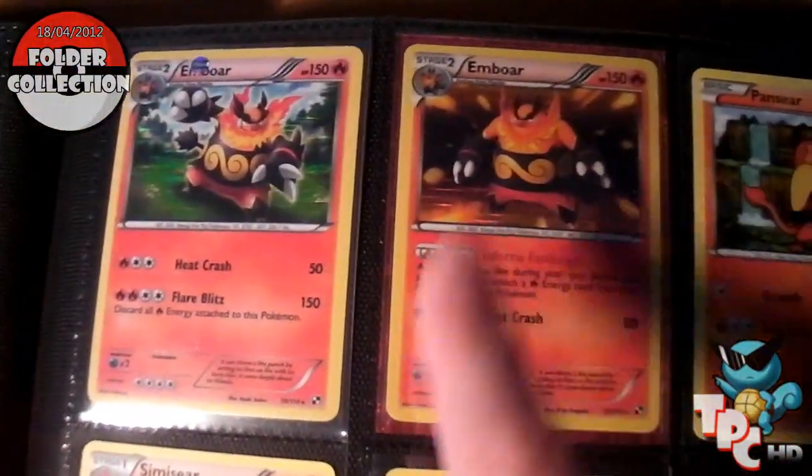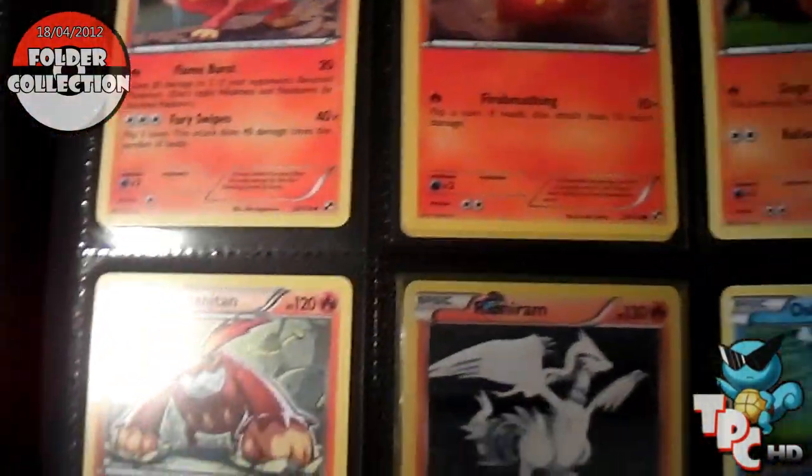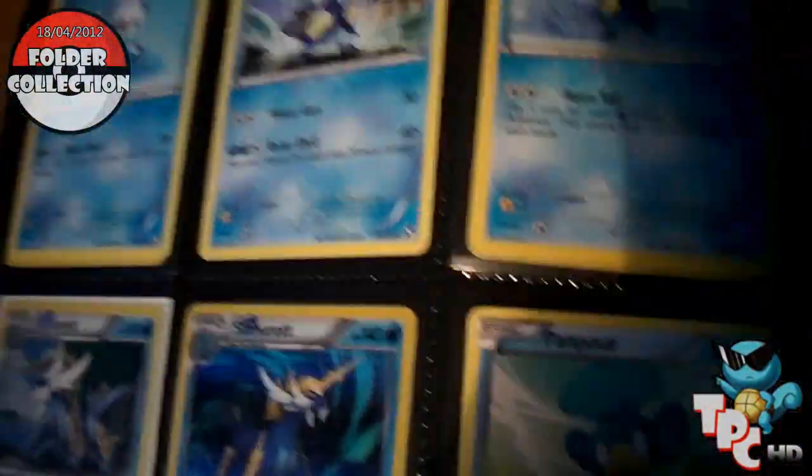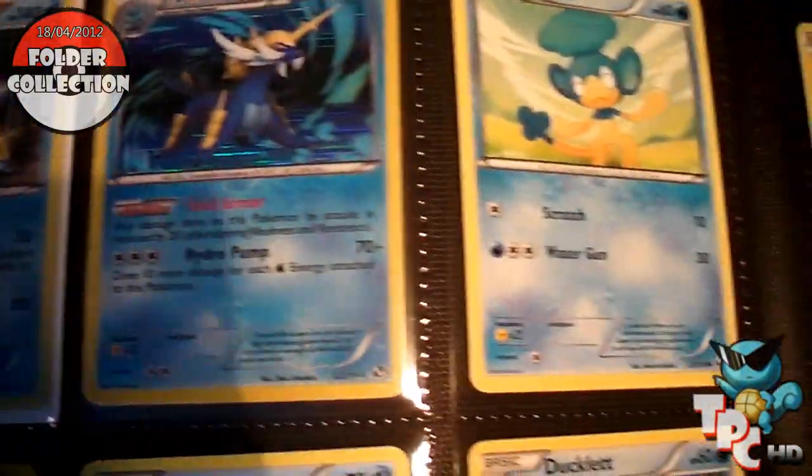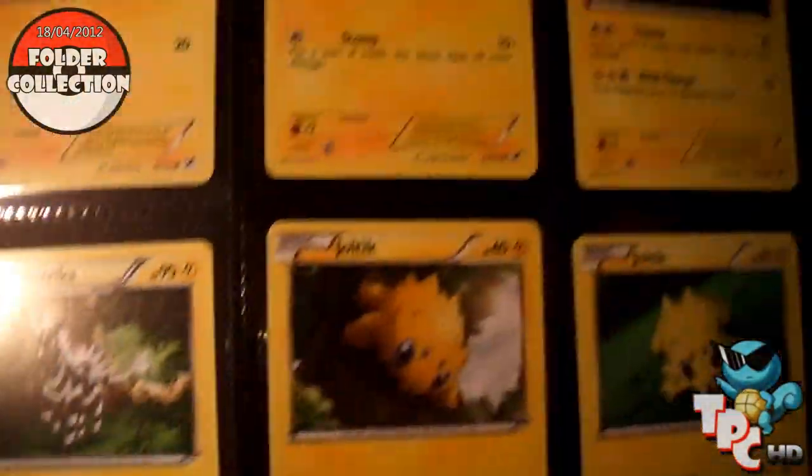You won't believe how hard it was to get the Emboar with the Ability. It was so annoying to get. There you go, all the Black and White. I've got all the Black and White complete — the first one.